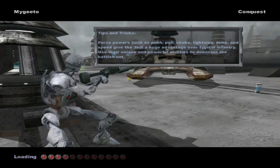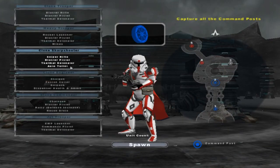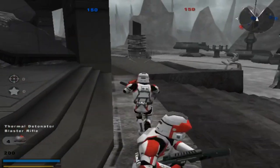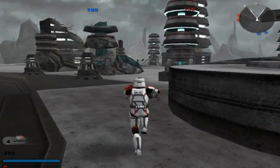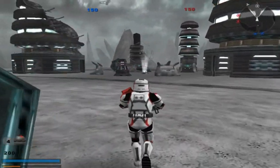Welcome back everybody to a brand new Sides mod gameplay. Today we go on the Havoc Sides, or Havoc Squad side mod. This is basically the Sides they used for, if I remember right, the Tour Front mod — or you can just call it the Old Republic map pack, as I call it.